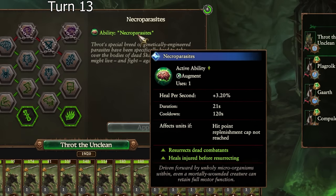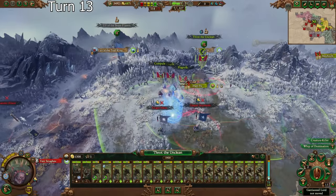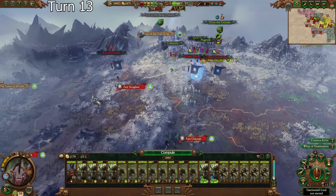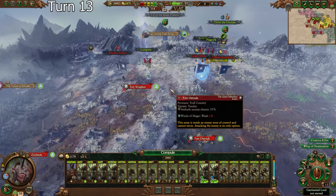Necroparasites is also incredibly strong — even more healing than a Boulder Clan Stone. For right now though, I need to chase these suckers down. So I'm going to start by attacking Fort Stragov here. This is the first of many parts of this turn.